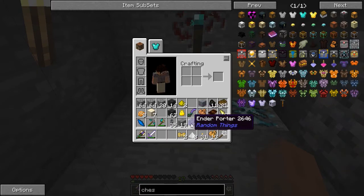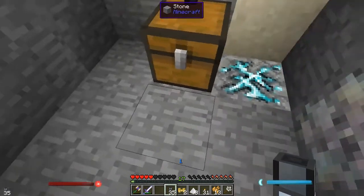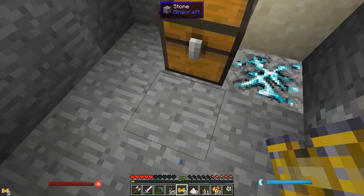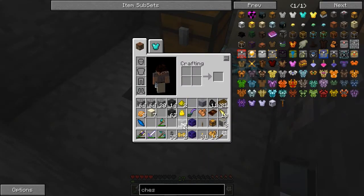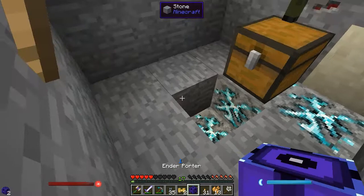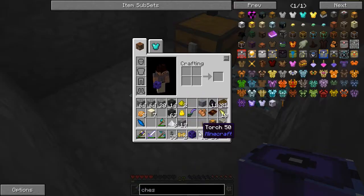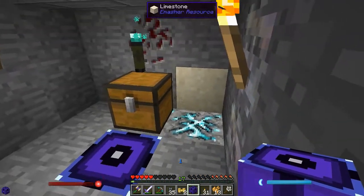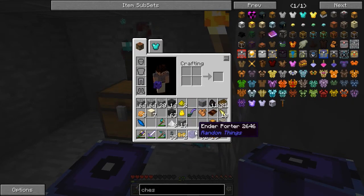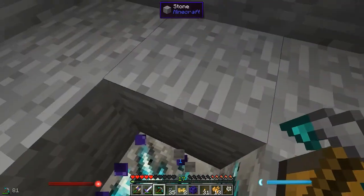I did not make the impulse item ducts. So what this ender border does — this is kind of like the elevator block from Open Blocks. The difference is this is pretty much instantaneous, and it always goes up or goes down if you supply it a redstone signal. If I use this right here, it's going to teleport me on top of that stupid spike. We're not going to do that.